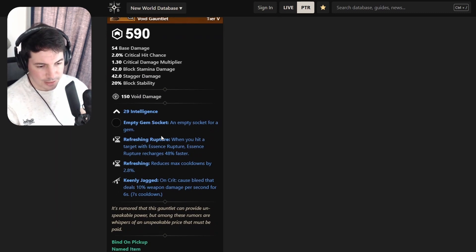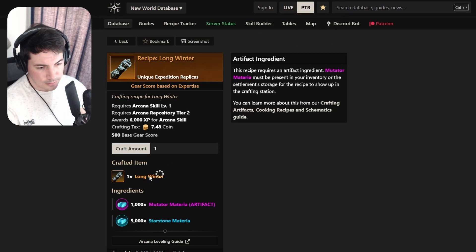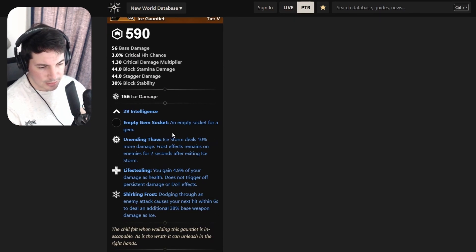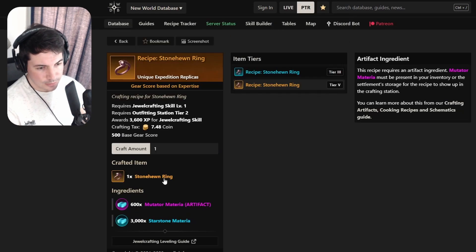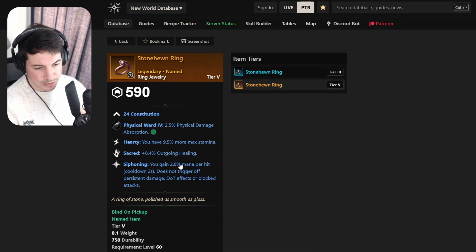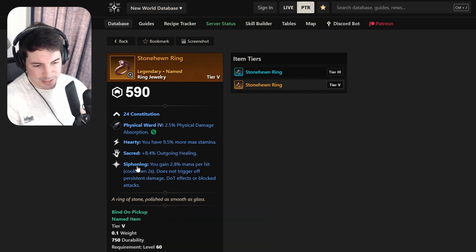Next a void gauntlet - Abyssal Reckoning - with Intelligence, Refreshing Rupture, Refreshing, and Keenly Jagged. Probably can get something better, so I'll skip this one. For an ice gauntlet: Intelligence, Unending Foe, Life Stealing, and Shirking Frost - nothing much to discuss there. Then a ring with Constitution, Hearty, Siphoning, and Sacred - mainly a healer ring, though it doesn't have Refreshing. Siphoning is kind of a D-tier perk, but for healers it's decent.